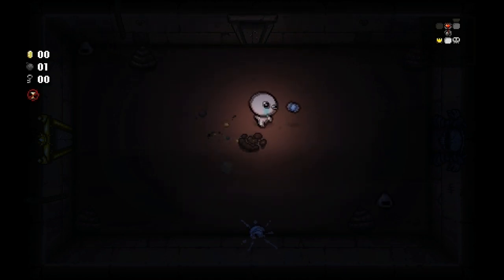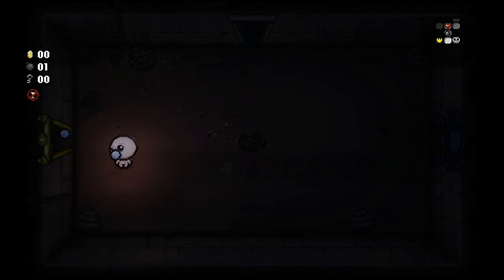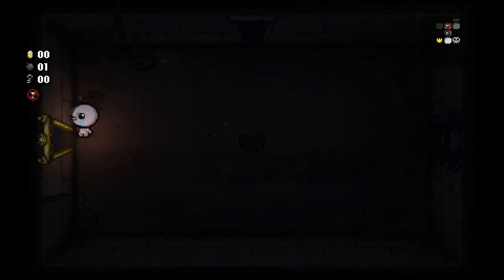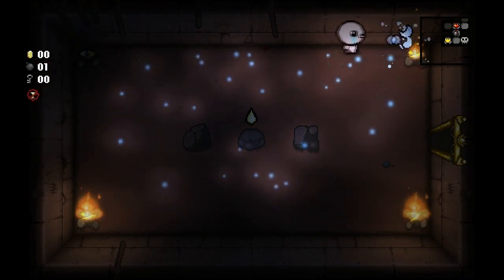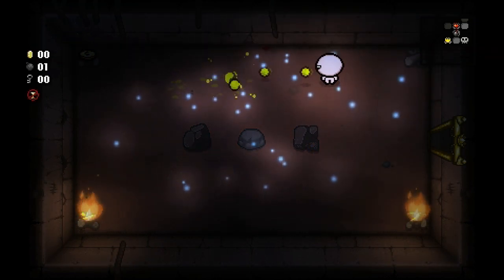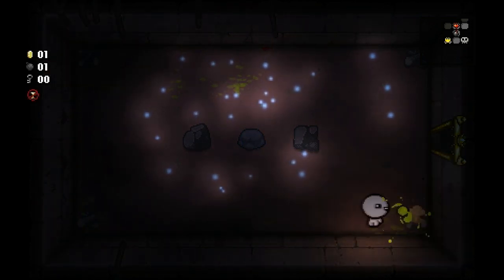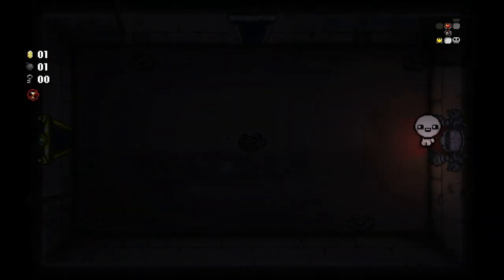I'm not even sure what impact the darkness has other than it being dark. Let's try finding some more items. We found our boss room and our item room right next to it. That looks like Number One, which should increase our shot speed - yeah, tears up. Our range is really short but we shoot really fast, so now we need to find some range up items. I guess we'll just go to the boss room since we've already got our item on this floor.